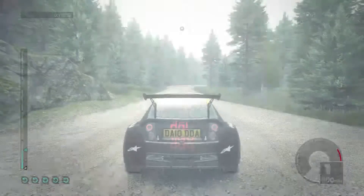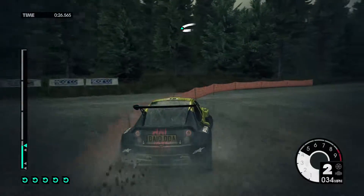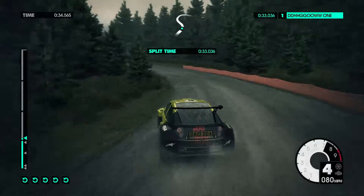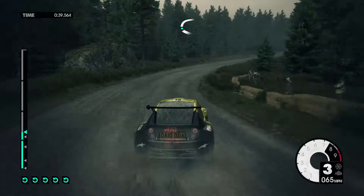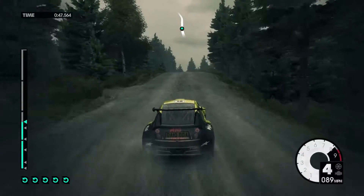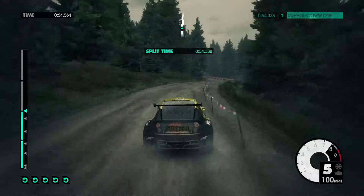Oh dear, oh dear. The co-driver starts calling pace notes: 100, over barrel bridge. Left 3, keep it long, over crest. Right 4, very long, opens. 80. Right 6 at house — crest, jump, flat. 60, left 6. 80. Right 6 plus, keep in. Left 6, don't cut. Right 6.